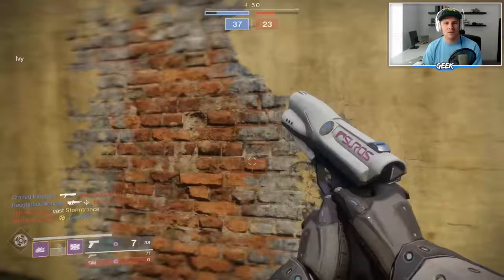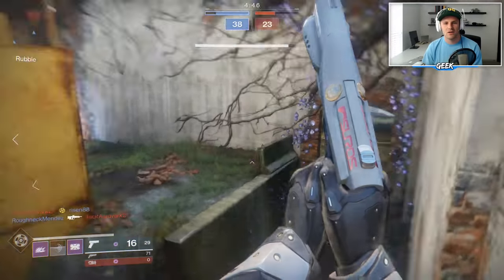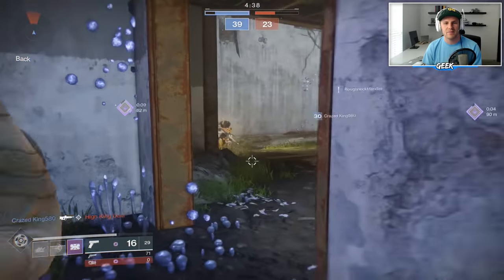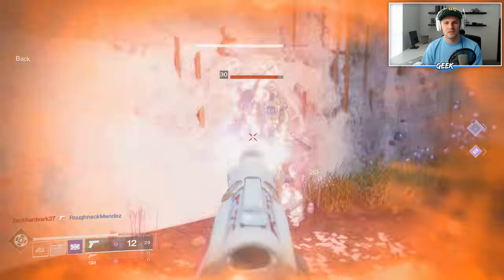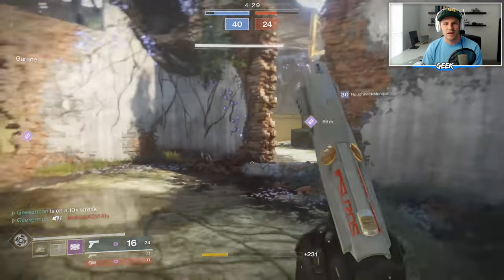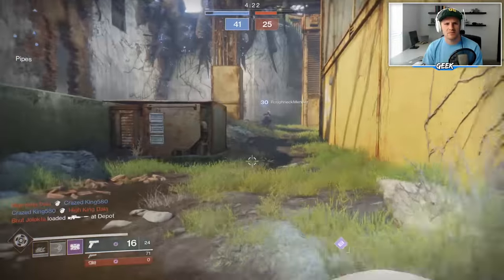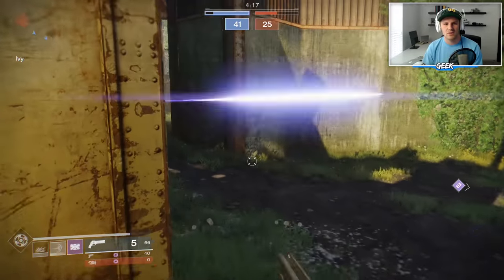That is not what you want to see — we need to run. Go, Mike! What happened to the shoulder charge? Did I swap trees without knowing? I don't understand. Push in, push in — we got that guy down, we're halfway there. The problem is the game is ending pretty soon, we have to be much faster. What am I doing wrong with the shoulder charge? Why is it not proccing anymore? This is so strange.